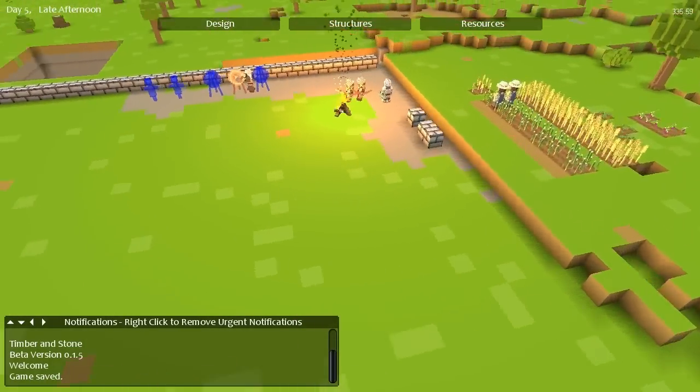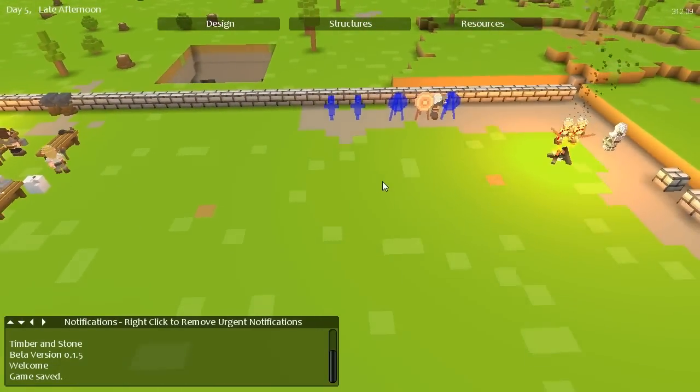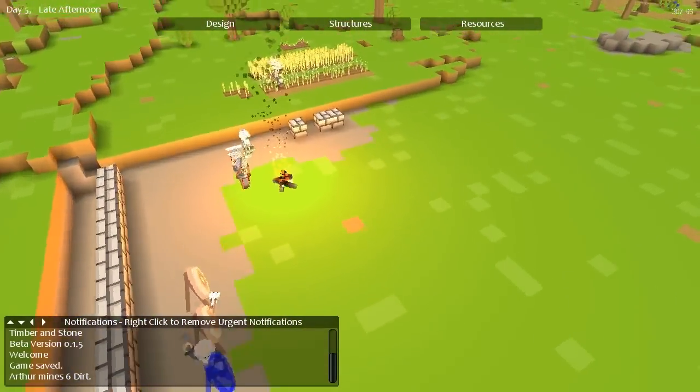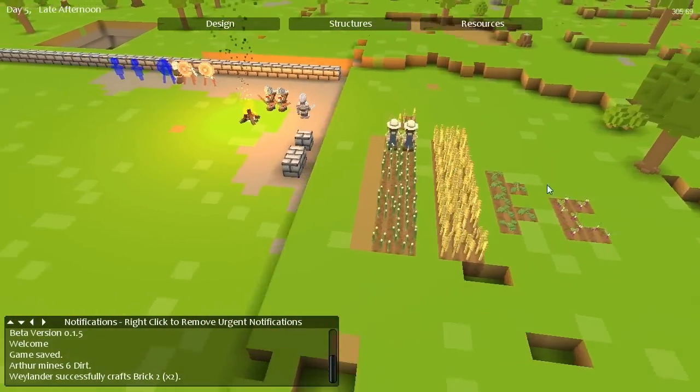Hi people and welcome back to Timber and Stone. So last time we actually moved around some stuff in the fort here. We've got some more forges, double the workbenches, our mine down there, and our walls have been built. Two farmers, so we've got a double farm and we've got some new stuff going in the farm.